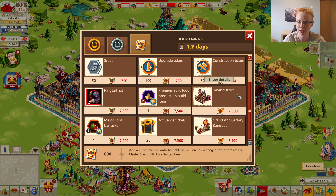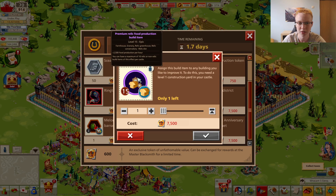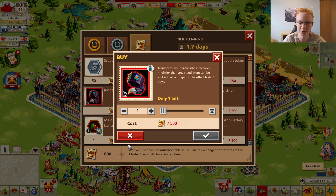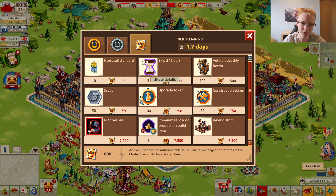I also don't suggest buying the affluence tickets or other rewards like the inner district — those are temporary items and pretty useless. The best options here are construction tokens and seats. If you don't have any research going in your Hall of Legends right now, buy seats to start a research. But if you already have research going, go for construction tokens and improve your relic buildings. Those are the two ways to go in this shop.